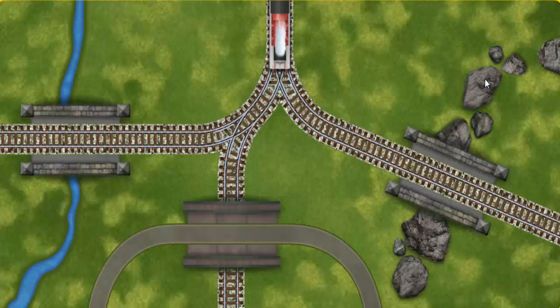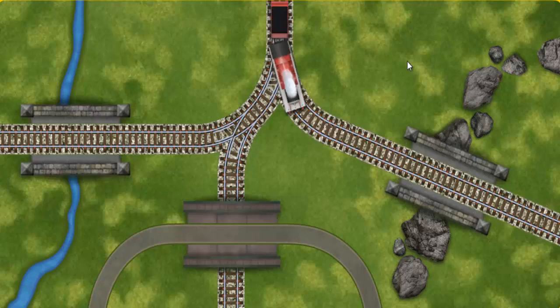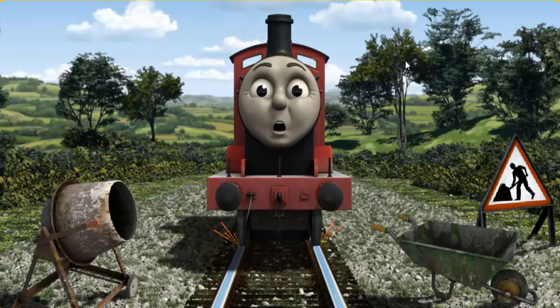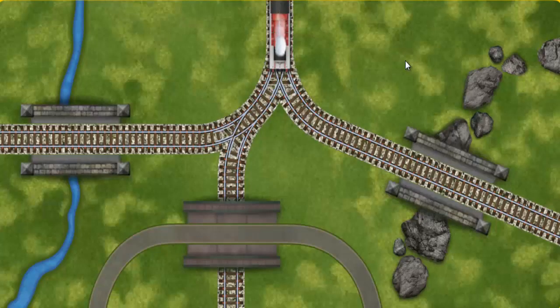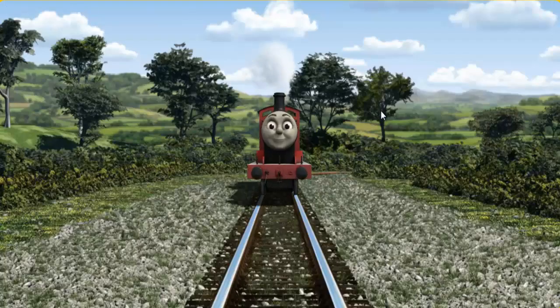Show James the track that goes under the bridge. James was on the wrong track — he needed to go a different way. Find the track that goes under the bridge.